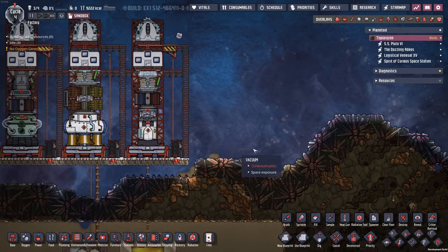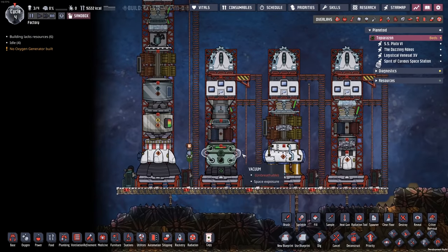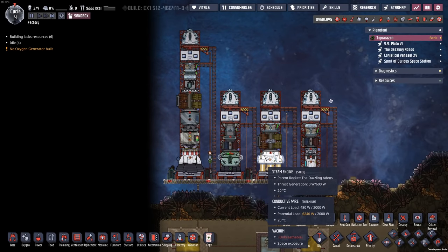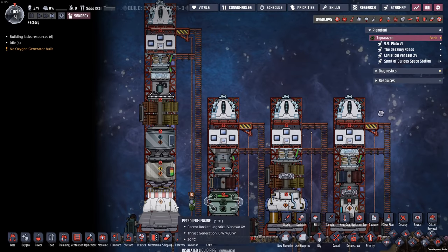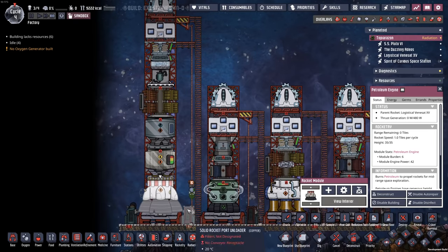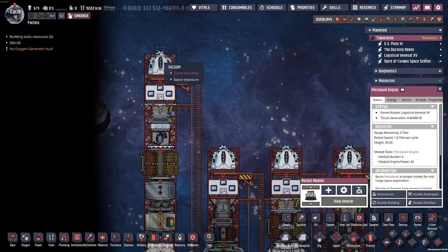Let's head back to our main base. I've set up a couple of different rockets, just quickly slapped them down in sandbox mode. On the left here you can see we have a big petroleum engine — this is about as big as our rocket can get at this point, 35 tiles tall.